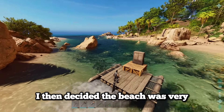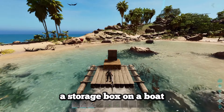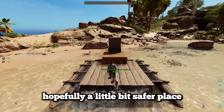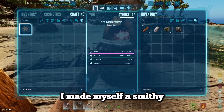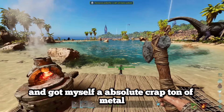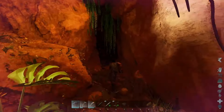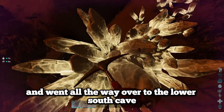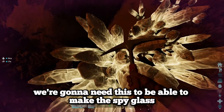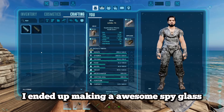I decided the beach was a very dangerous place, so I put down a foundation and a storage box on a boat and headed all the way over to herbivore island, hopefully a little bit safer. I made myself a smithy and got an absolute crap ton of metal from all the different metal rocks. I made a metal pickaxe and went over to the lower south cave to grab some crystal, eventually making an awesome spike glass.